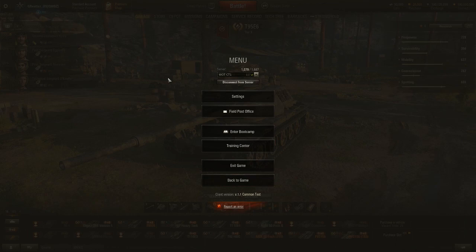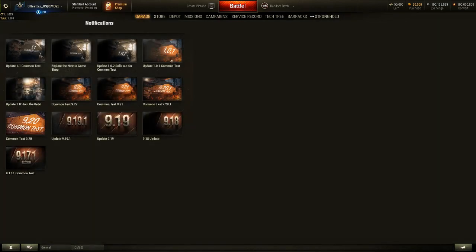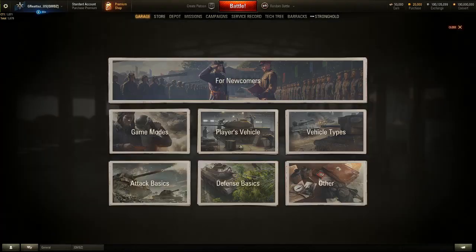There are some minor changes I'd like to go over. The field office, I think, is for the test server only. I've been in here and it gives you a bunch of notifications about stuff that has come up or has already gone through — common test notifications all the way down to 9.17.1. I don't know if this will come to live; I'm just showing you it's here on common test server one.